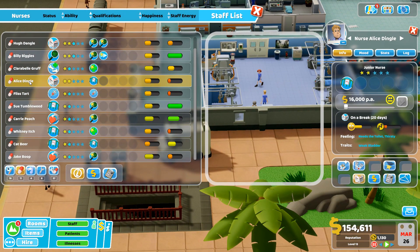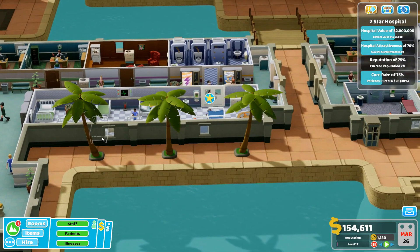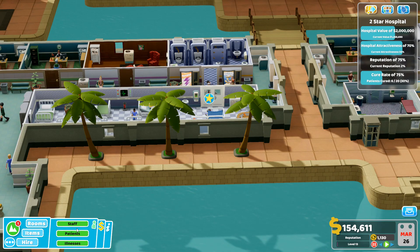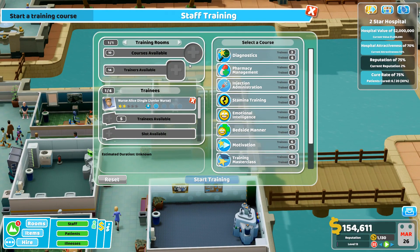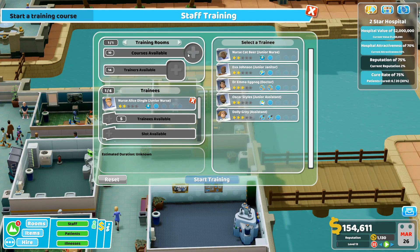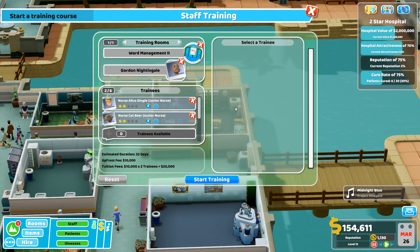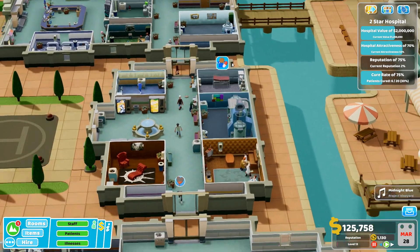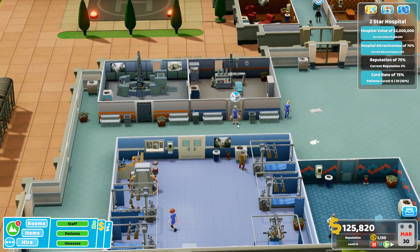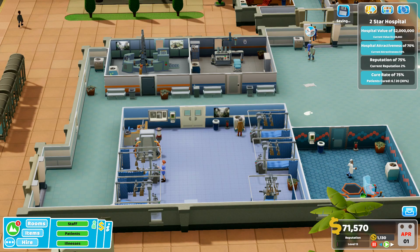Alice Dingle and another doctor are ready for promotion - promoting them both. Going back to staff to promote Alice. Getting ward management two training started - it might be expensive but away we go. We'll have two more nurses that are slightly better qualified.